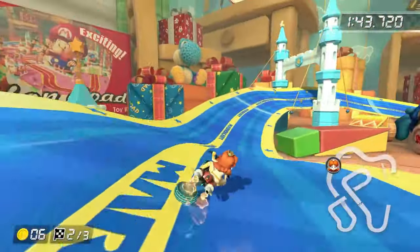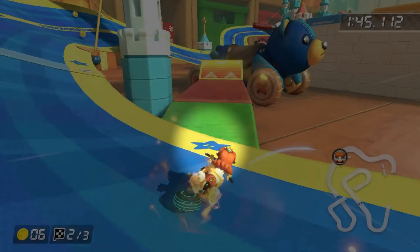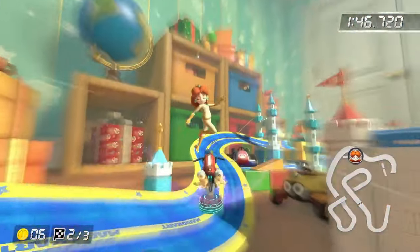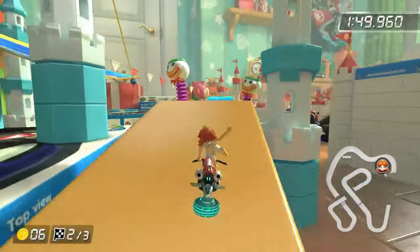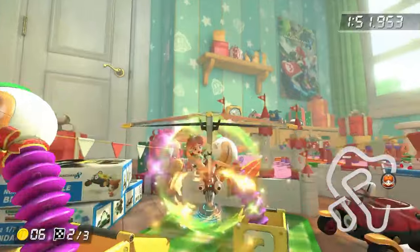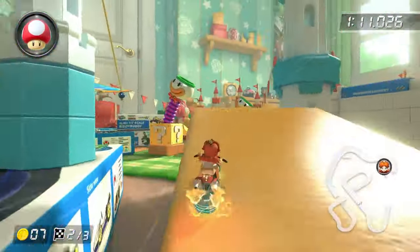Ribbon Road can be a little bit tricky because of how the road works, but I go for a straight alignment off of this star onto the blocks. I drift as I land, then I drift off the track right to the left of this star. If you just want to do the second part, you can trick off the left side of the road and it gives you a great alignment into the shortcut.